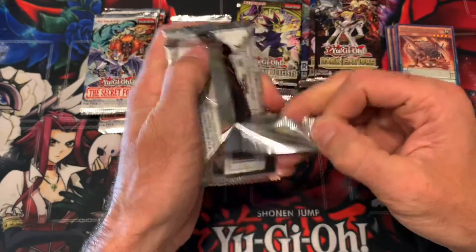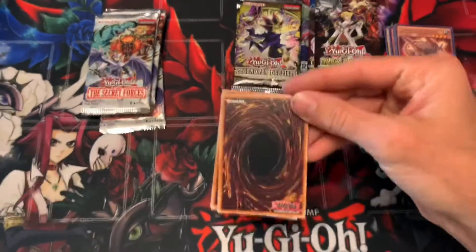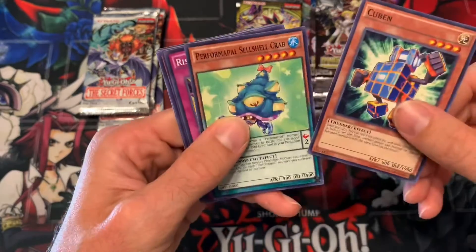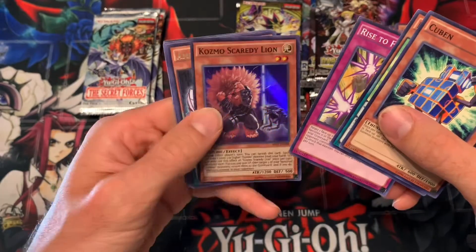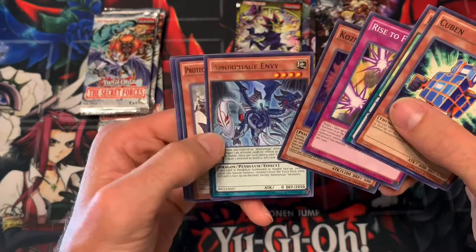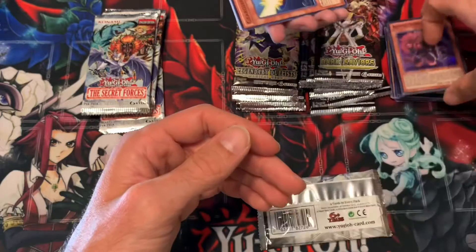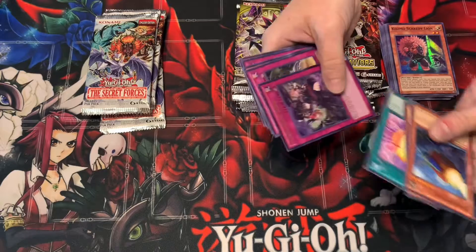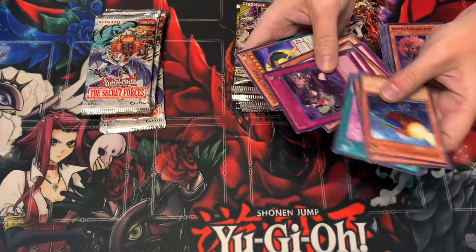Cosmo Dark Lady is what we need - that's what we really need. Scaredy Lion - Cosmo Scaredy Lion super rare, and Morphage Envy. Last pack... another Unwavering Bond! Are you kidding me? Wow, two of the same ultra in five booster packs.